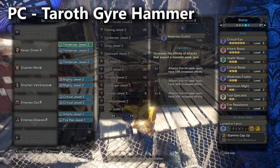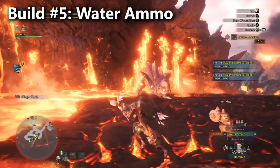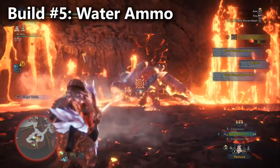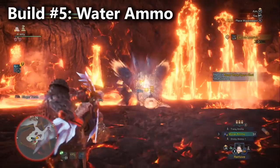Here's a Water Ammo build for Light Bowguns. Note that if you're going with a Bow build, you'll similarly want to use a Water Bow. Water Ammo and Water Arrows are both very effective against Lava Seath. With the Light Bowgun, you can stay a pretty safe distance from him, and if you strafe back and forth, all of his fireballs tend to miss.